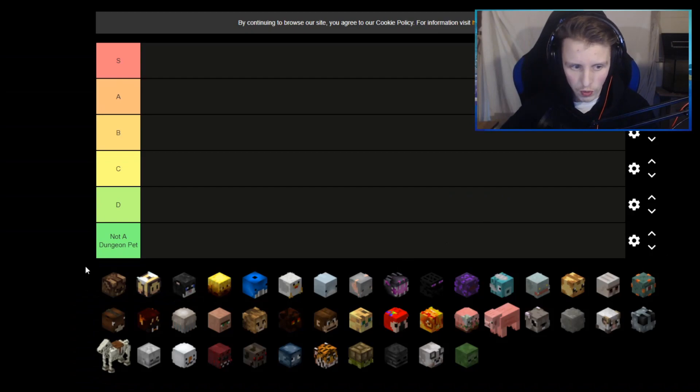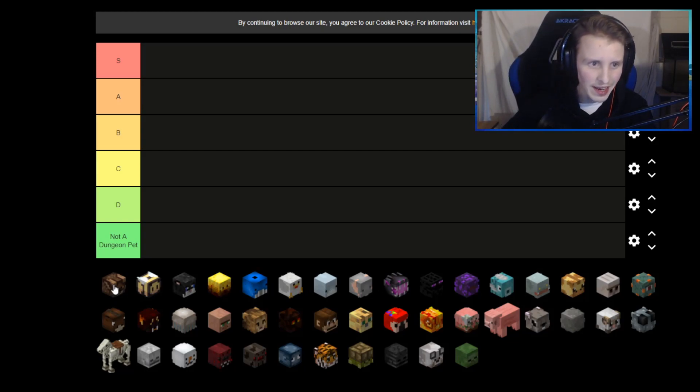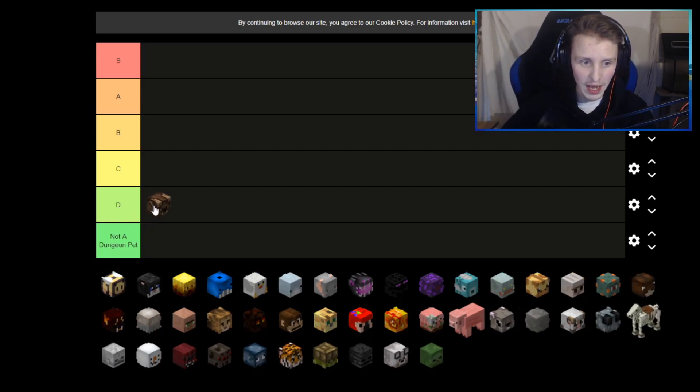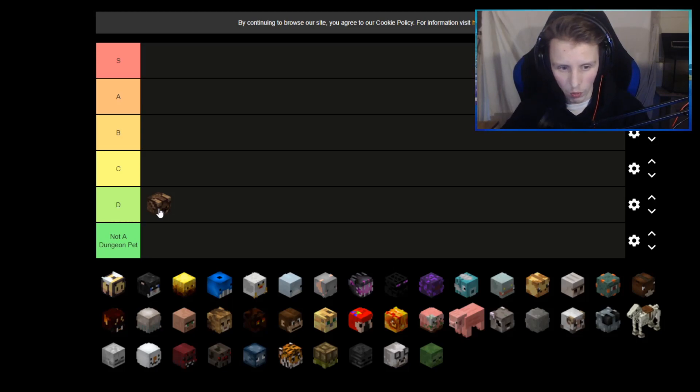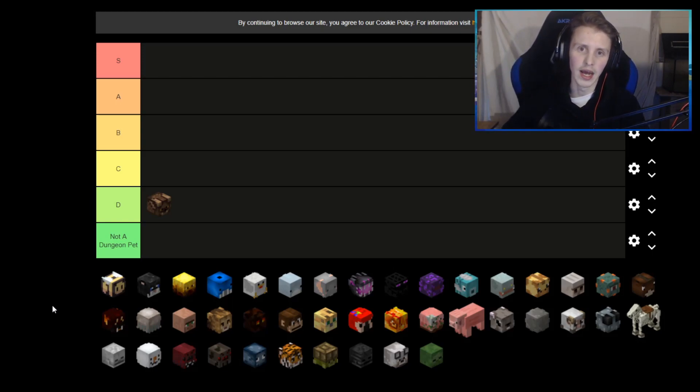We're going to start off with the bad pet, and I'm going to put that at the lowest rank because I feel like it's literally worthless. It's a good pet to flip on the auction house though — if you flip it when the spooky event is there, buy it and sell it on the auction house. But after all, I think it's not really useful for anything. With the new update and more added spooky events, I don't feel like a lot of people use the pet.